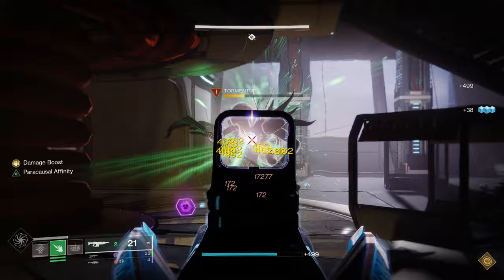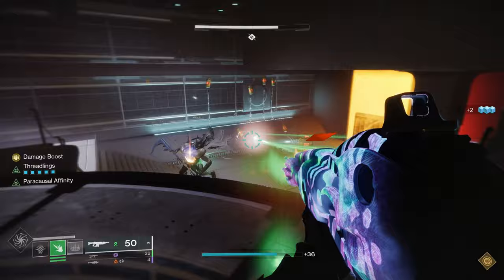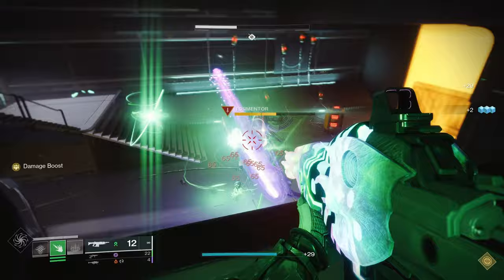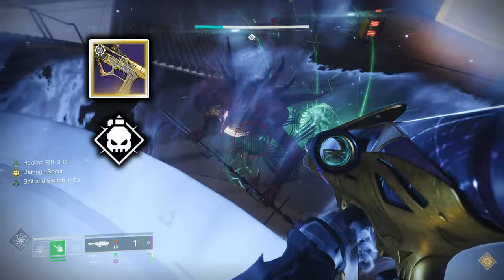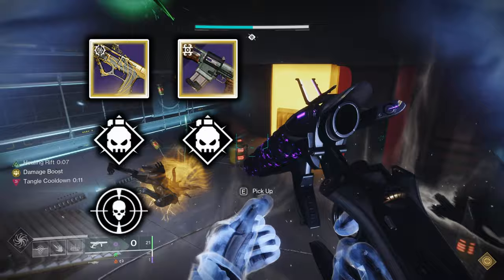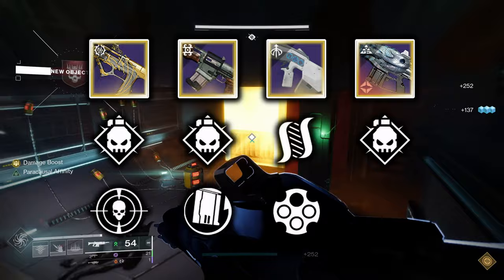For weapons, in the Kinetic slot I recommend running a Strand Primary Ammo weapon, as it synergizes with fragments, artifact mods, and armor mods, and has infinite ammo. Specific recommendations include: the Immortal Strand SMG from Trials of Osiris with Demolitionist and Threat Detector; the Old Sterling Strand Auto Rifle from World Drop with Demolitionist and Rewind Rounds; the Relentless Strand Pulse Rifle from Prophecy Dungeon with Hatchling and Outlaw; and Rufus' Fury Strand Auto Rifle from Root of Nightmares with Demolitionist and Paracausal Affinity.